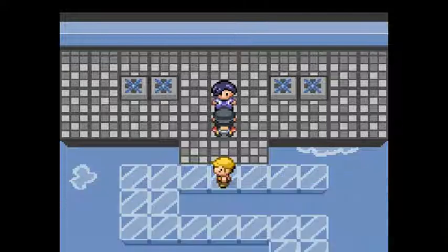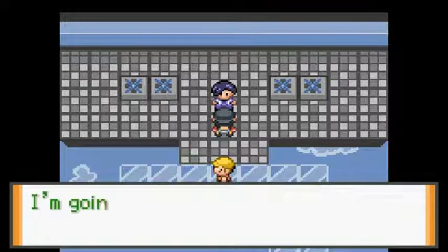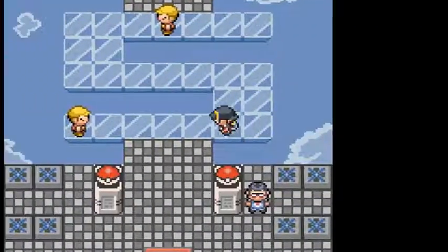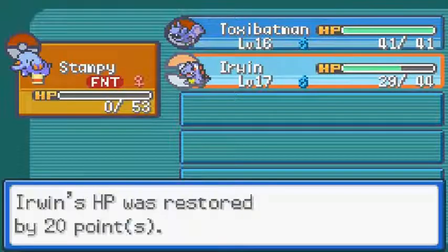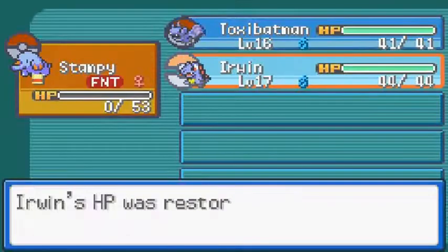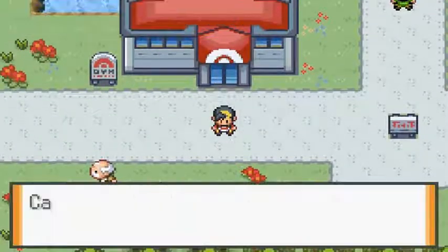Holy crud guys, I never thought I could say this, but I can see why hack games are all the rage. I really can see it now. Let's continue on and see what's next. I have a feeling we're going to get a call — yes, we're getting a call! Professor Rosa says: 'We discovered something about the egg. My assistant is at the Pokemon Center in Violet City. Could you go talk to him?'